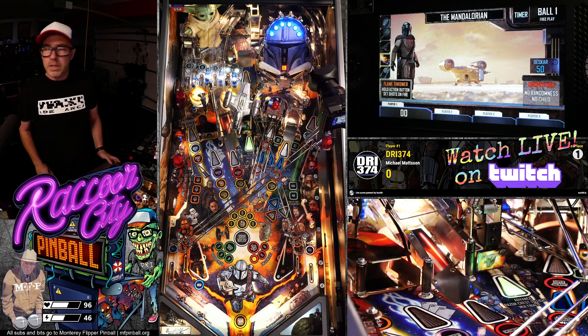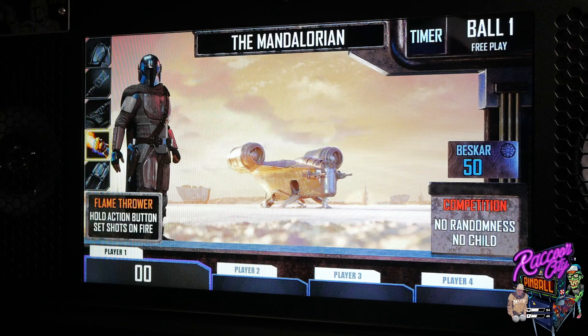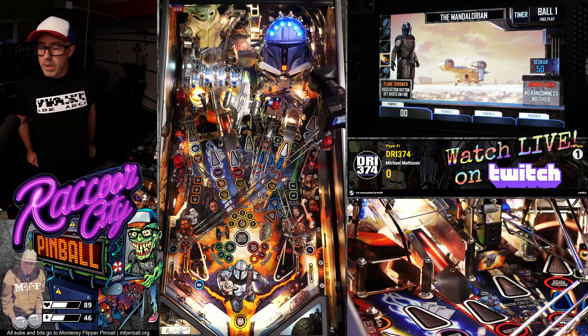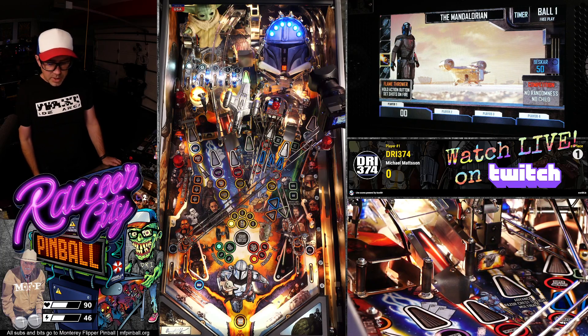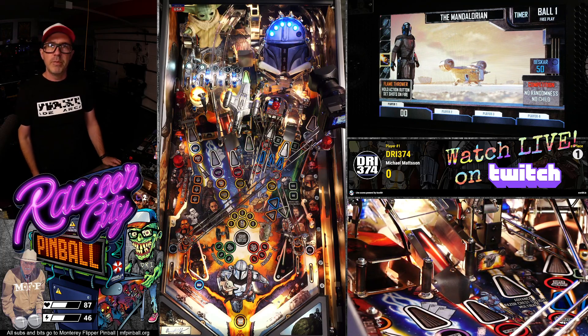You can also see on the display there — competition mode is enabled, there's no randomness, there's no child. There are some other behaviors as well that I think they should enumerate when you enable the competition stuff. Let's get to it. So I actually installed the Mandalorian plunger from the official Stern merchandise. Let's see if I can get my B-cam on.